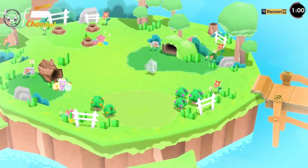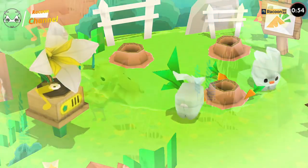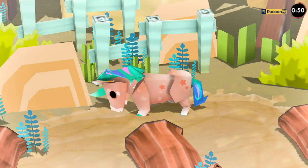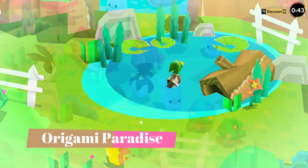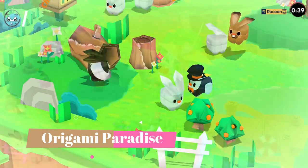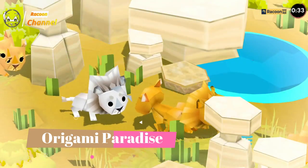In Origami Paradise: Wasuda Pirate's Life for Me, you embark on a swashbuckling adventure as Captain Jack Cutter, a renowned pirate seeking the fabled Origami Paradise, a legendary island said to be filled with unimaginable riches. Sailing the high seas with your loyal crew, you navigate treacherous waters, encounter rival pirates, and uncover hidden secrets. The game combines thrilling action, strategic decision-making, and intricate puzzles as you strive to reach the coveted destination.